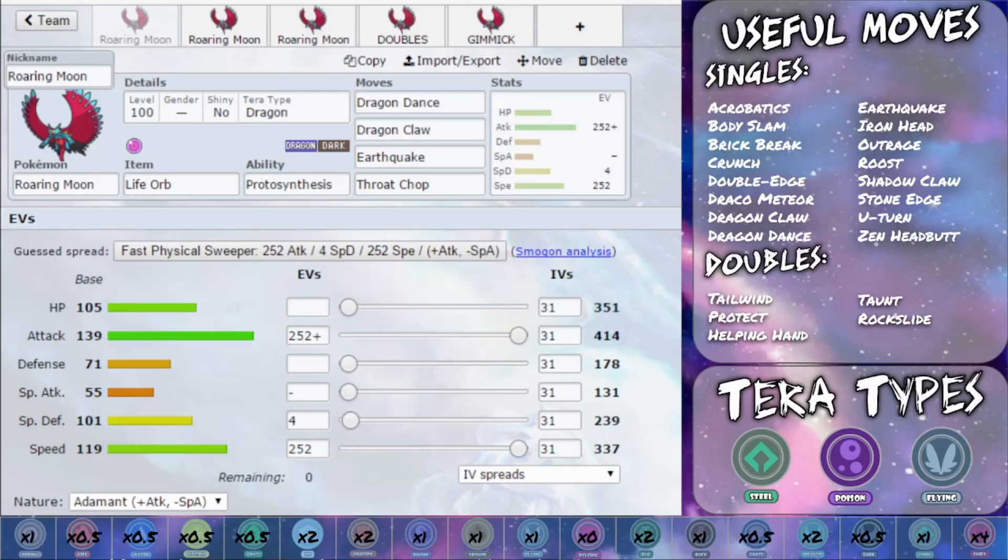So with this thing you have got so many fantastic sets. I've got three general singles sets, one doubles set, and one gimmick set which you will see later on in the video. The first set is a Dragon Dance set. I would say this is probably the most common type of set you're going to see — this or a choice item — and I've put Dragon Dance with Life Orb.